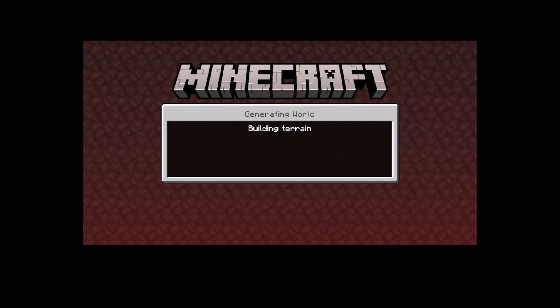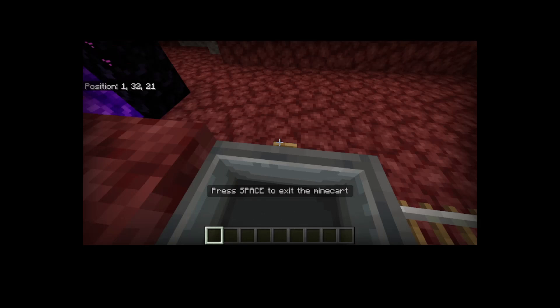See here, there is a cart ride — a little roller coaster. So if you just hop in here and press this, you're off on your way. I have four of these and this is the first one.